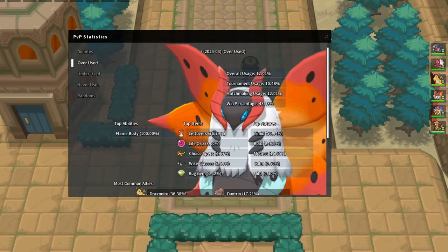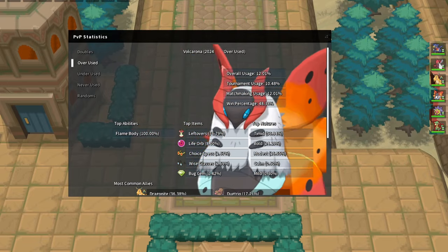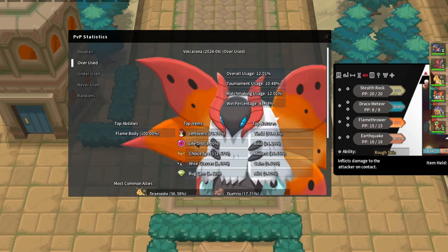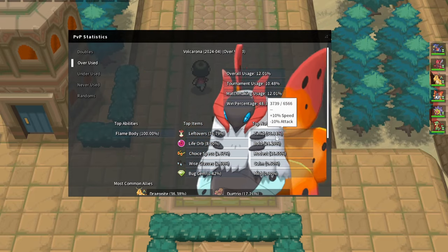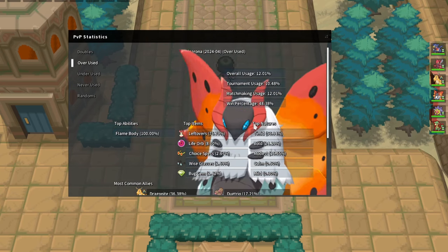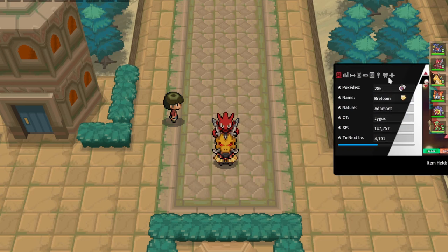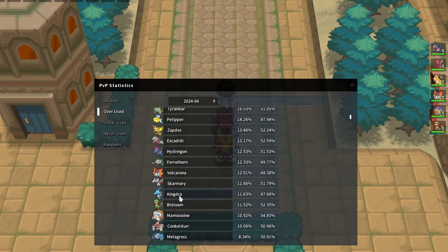The only two Pokemon Volcarona can set up on are Scizor and Garchomp. If you see a Volcarona, think about whether your opponent can win if you lock yourself into Bullet Punch, Close Combat, or Pursuit. You have to try your best to keep up Stealth Rock. Volcarona is typically paired with something like Starmie with Rapid Spin or a Defogger like Rotom. If it Quiver Dances up against us it can sweep, so the Focus Sash on Breloom is extremely important.